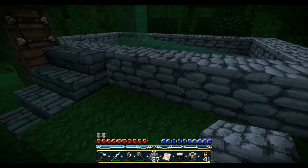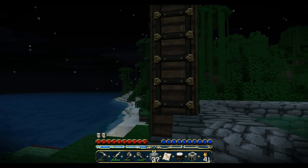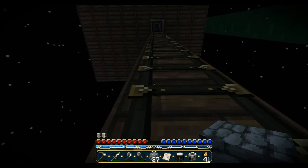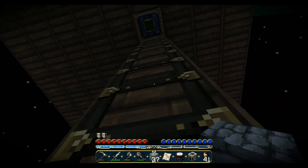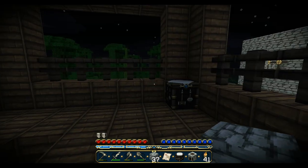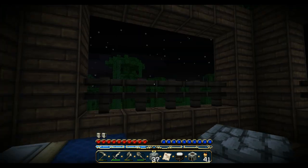Got this nice little tub and waterfall. This is a tree here and I turned it into a treehouse — kind of. Got a little crafting table and a bed. That's it.